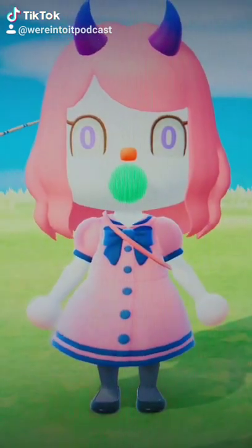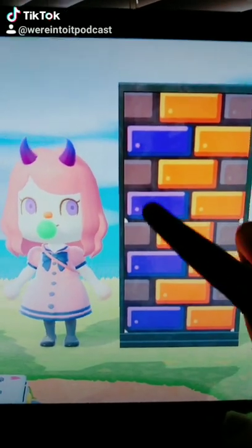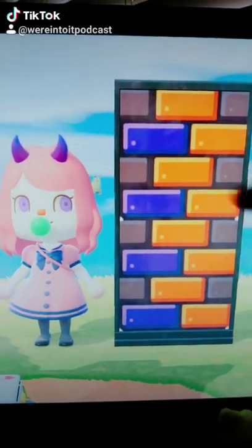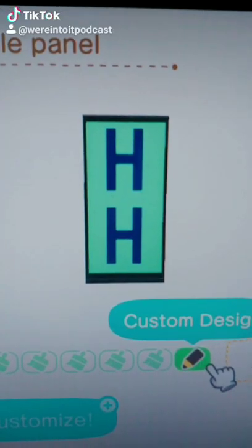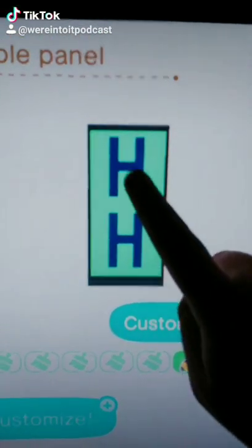All right, today let's make Wheel of Fortune. First thing I like to do is know my words and then customize my simple panels. My category is going to be musical artist and the answer is going to be Halsey.